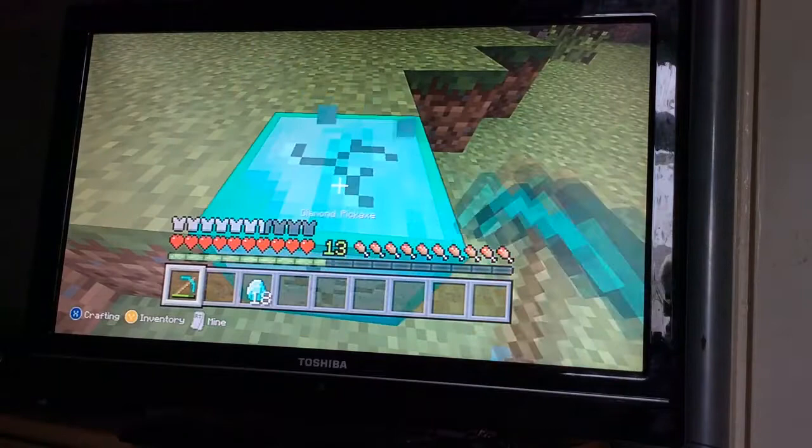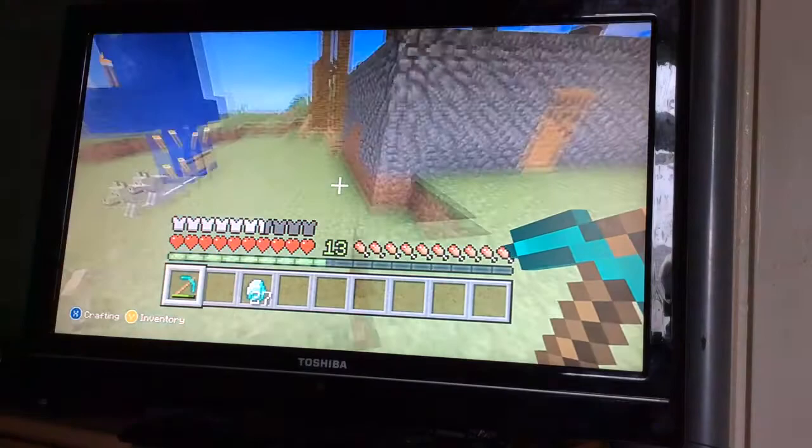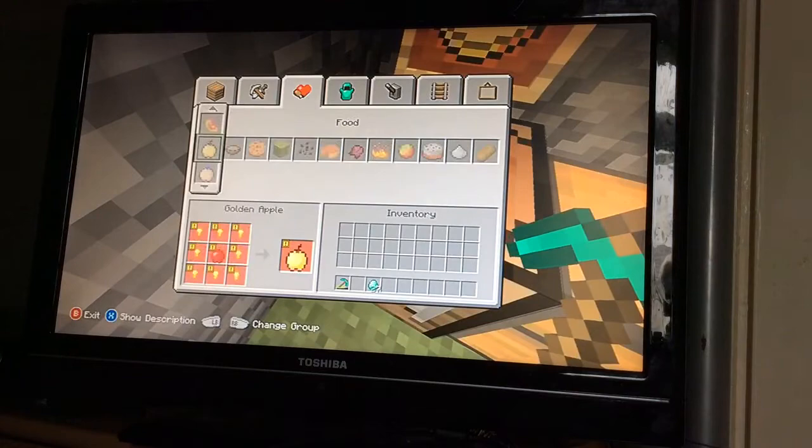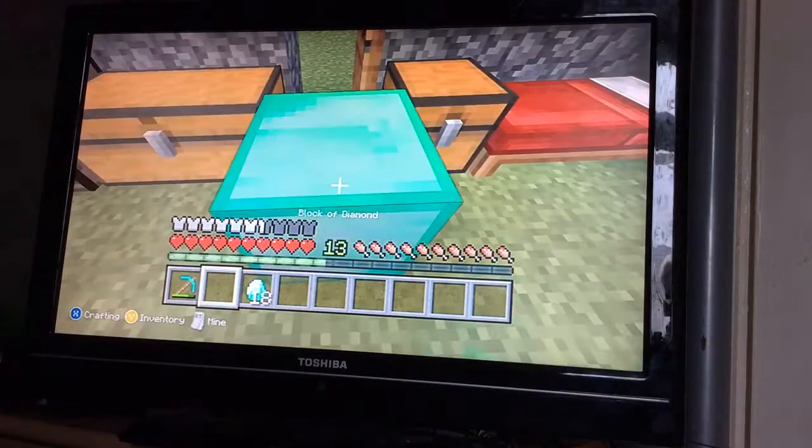Once you turn it into diamonds, if you want another block just go to a crafting table, craft a block for nine diamonds, and you can place it down and everything. There you go, see — it's really good.